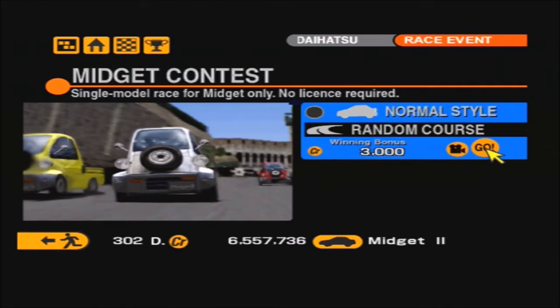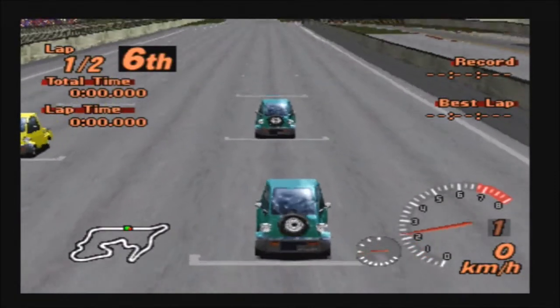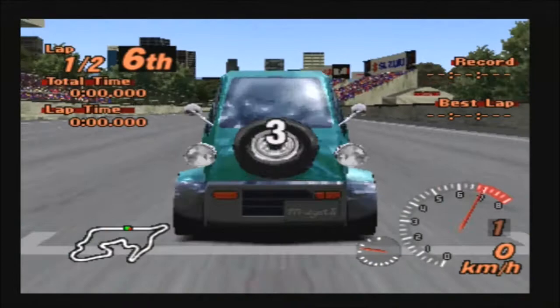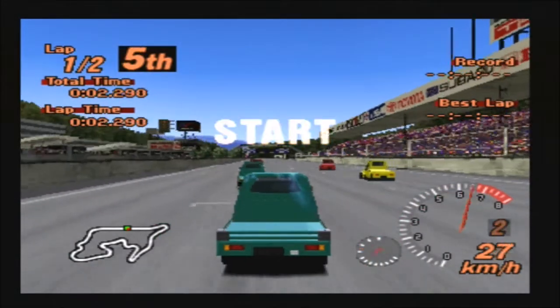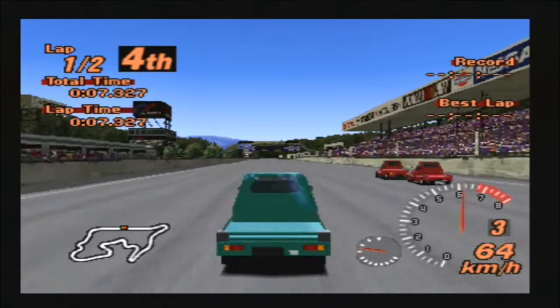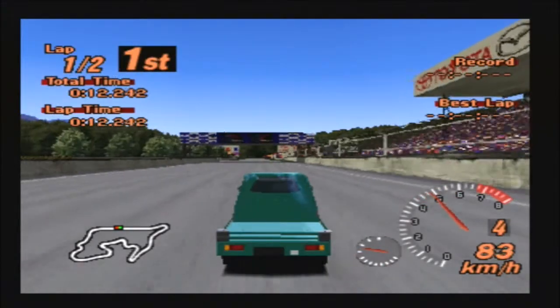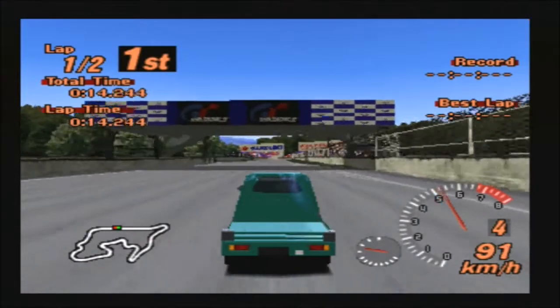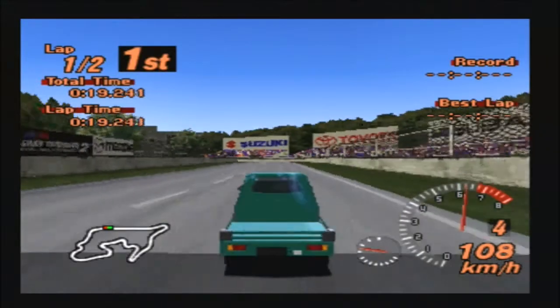Anyways, let's head into our first and unfortunately only race, because you can't race the Midget a second time, which is a bit of a shame. The race is going to be on a random course as always. Oh hey — Grand Valley Speedway full course! So I said we'd have to do this at some point, as much as I'm not a huge fan of the Grand Valley Speedway course. And apparently its time has come — with the Daihatsu Midget 2 with a non-upgraded gearbox. So it's time to bounce off the limiter, yay, fun.